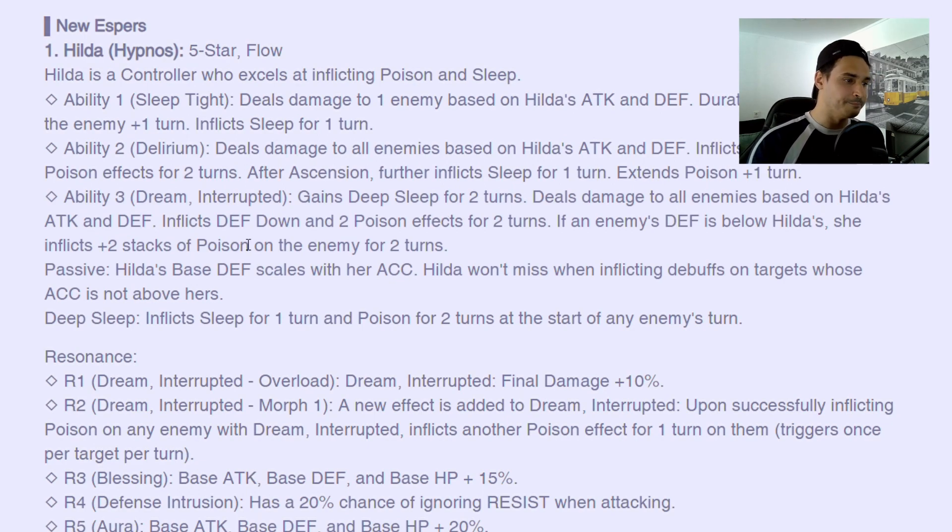But it gets better. Dream Interrupted gains deep sleep for two turns, deals damage to all enemies based on Hilda's attack and defense, inflicts two-turn defense down — so she can be used in cleave as well since she inflicts defense down AoE. I believe they're trying to make these units to somewhat fight the tank meta and also have a possibility to counter the cleave meta, because you're inflicting defense down with more damage. Even without heavy hitters, units like Unas or any other AoE unit with the defense break and some attack buff will be able to deal damage to kill the cleave meta. There's also a flow unit called Ethan that inflicts defense breaks, so this is the culmination of all the overpowered flow units into one.